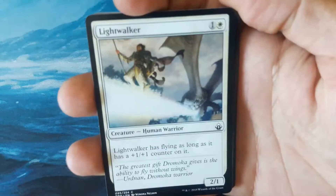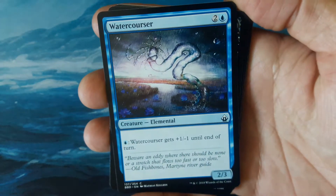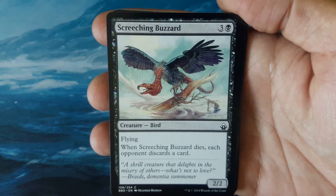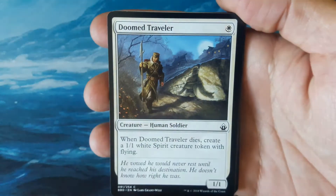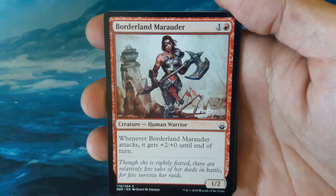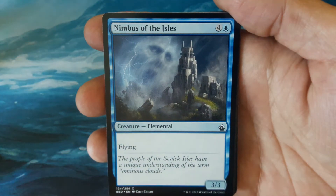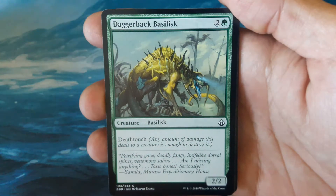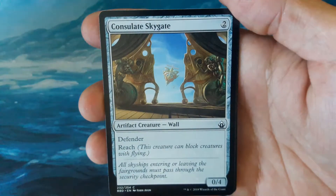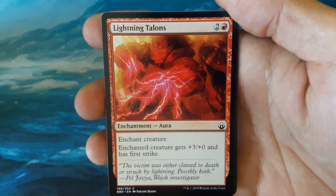Pack number 1. We have a Light Walker, Water Courser, Screeching Buzzard, Doom Traveler, Combo Attack, Borderland Marauder, Nimbus of the Isles, Daggerback Basilisk, Consulate Skygate, and Lightning Talons.